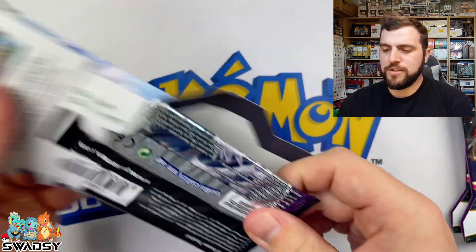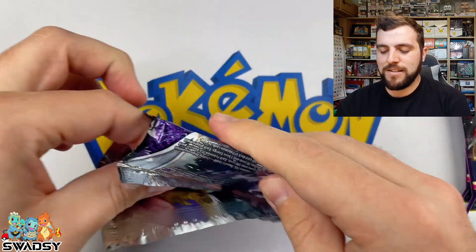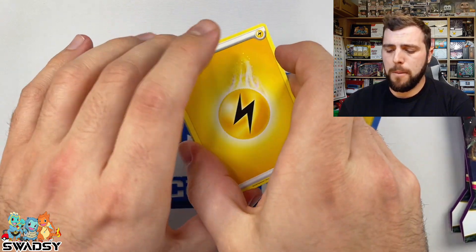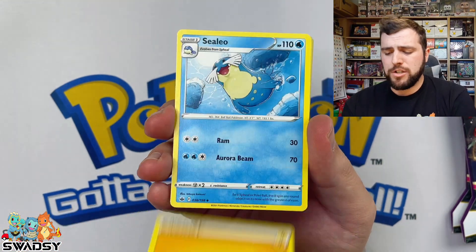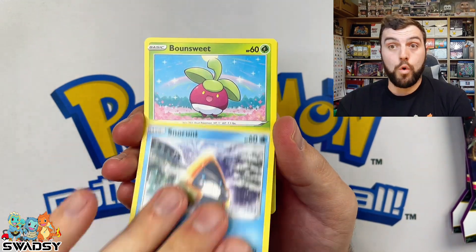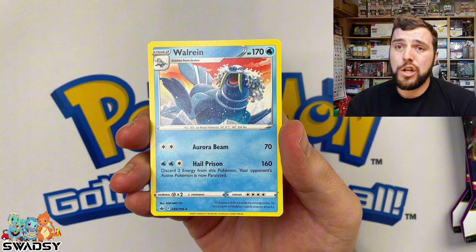Trotting into the next Chilling Rain pack — Ice Rider Calyrex. Same pack art as the Sleeve Booster — how good is that! These packs open so much nicer. Surely it's time for an Electric Energy. Electric Energy — come on! Single Swansea, Seelio, Calara, Haunter, Coffin, Yamask, Snorunt, Bounce Meep, Hero Cross, Skull Bunny Reverse Holo, and a Warren Non-Holo Rare.